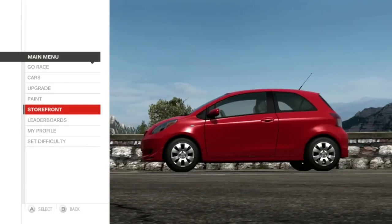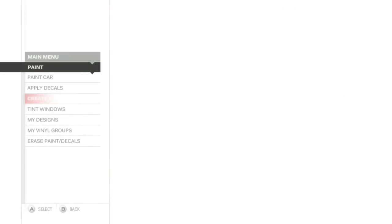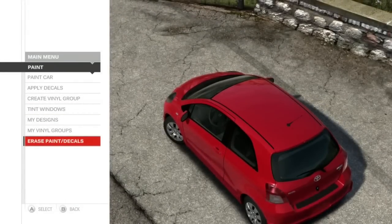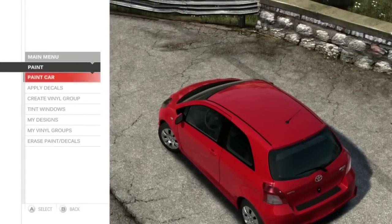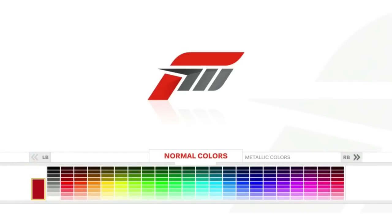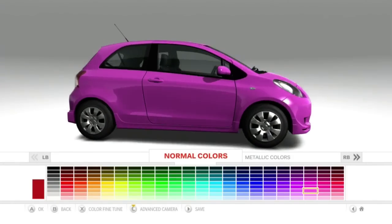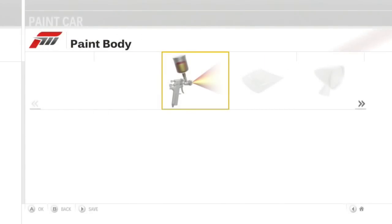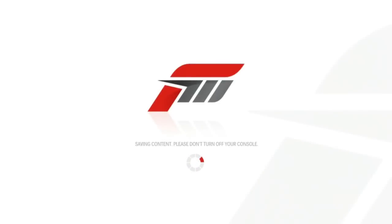Leaderboards and Storefront are Xbox Live features. Paint shop — this game has a livery editor similar to Forza 1 and 2; you can probably put even more layers on it. I'm going to paint my car pink because the memes have to happen — they are demanded. I'm going to paint my Yaris pink.